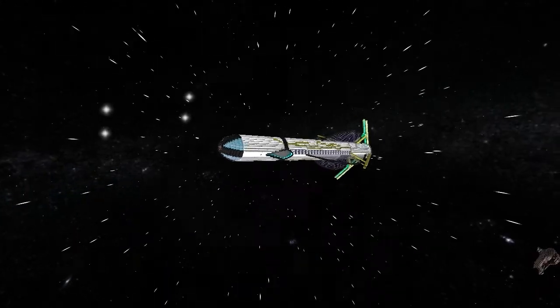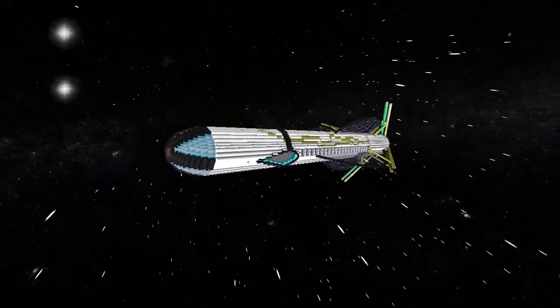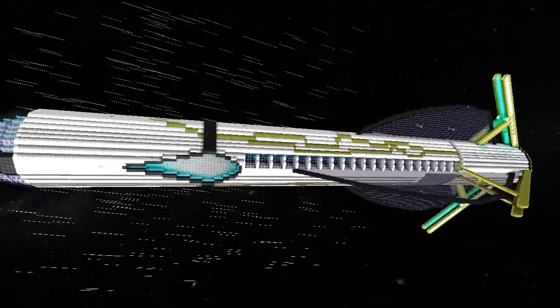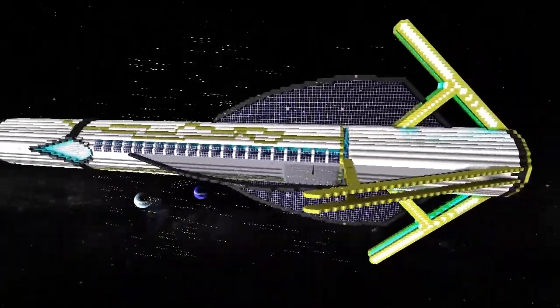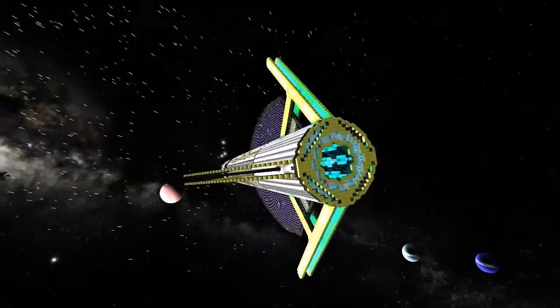Welcome back. This is the second ship that Metal Rain decided to come and show me tonight. This one's called the Pacifica - it's his capital ship. You can see it is the same sort of design as all the ships that he's brought to show me, which I love. I love that people find their own sort of style.